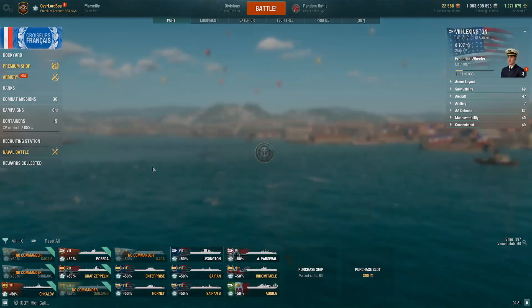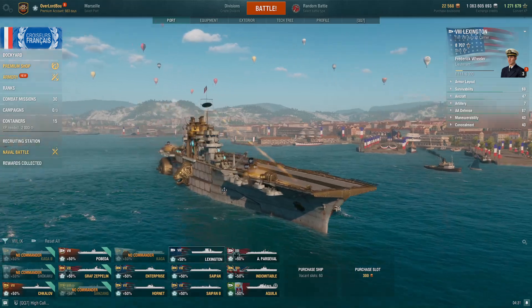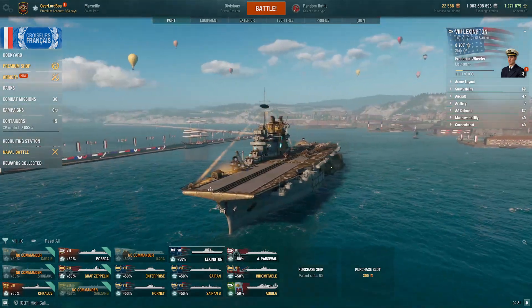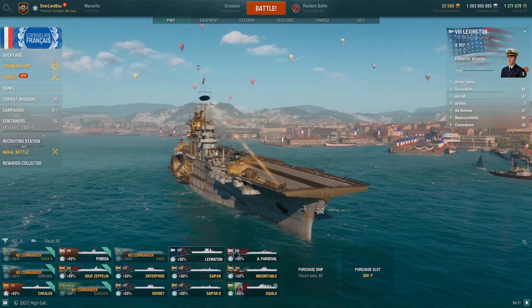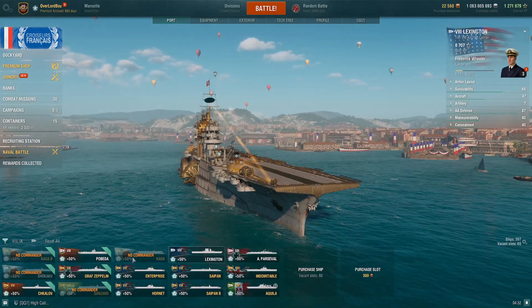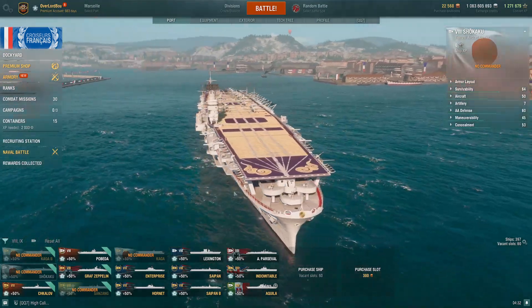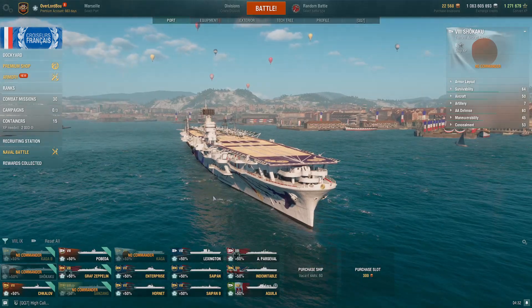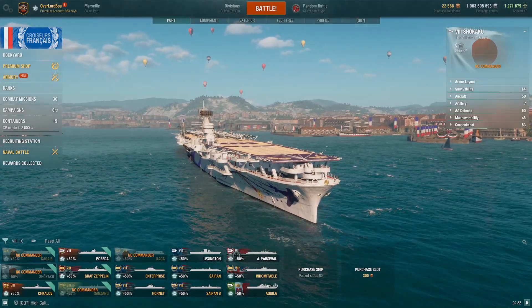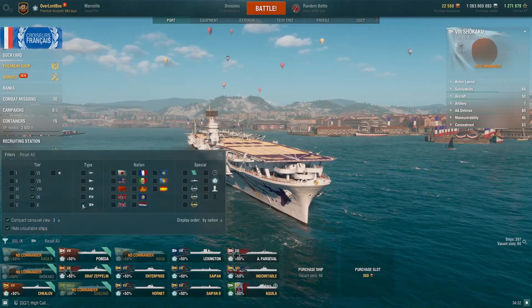The Lexington and the Shokaku are the good tech tree ships if you do not have any premiums or the Kaga, so very good options. Now the Shokaku is the least recommended due to the fact that it mostly relies on its good torpedoes to be really effective. I'd recommend the Lexington more than the Shokaku for ranked in particular, but if it's more of a BB-heavy day, then the Shokaku would be a good option if you're looking for a CV.